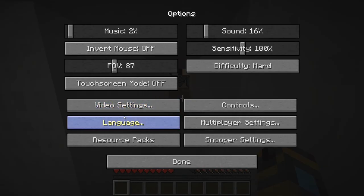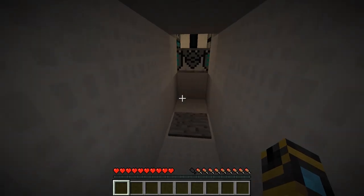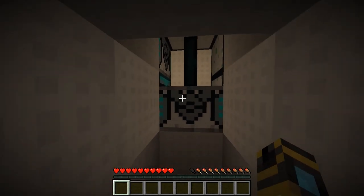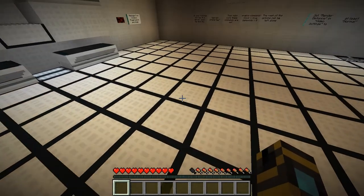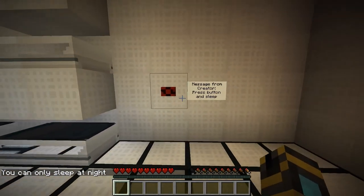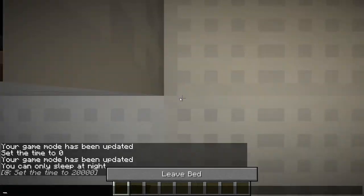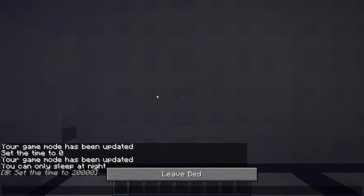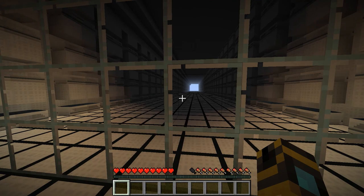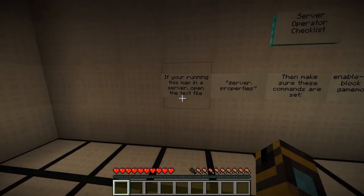I'm using a custom texture pack - Aether Tech 1.6 resource pack. It looks pretty cool, very futuristic. There's some nice redstone stuff going on. Oh, it's a bed! There's a message from the creator: press button and sleep. So I guess right now we're setting our spawn. I like this futuristic feel in this texture pack - that looks awesome.